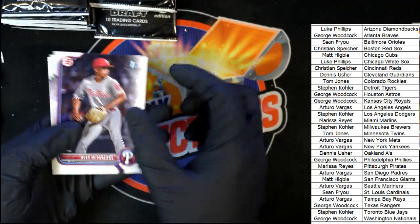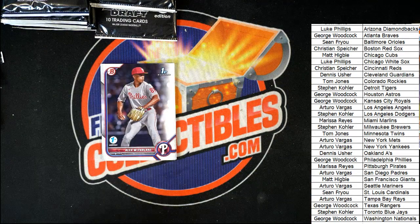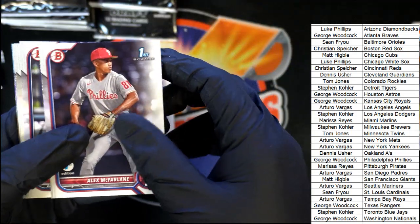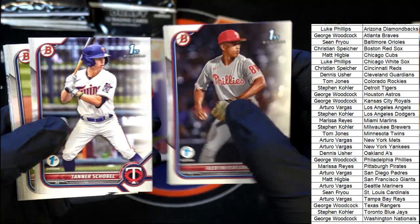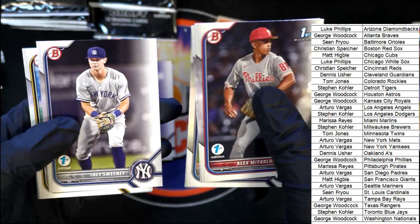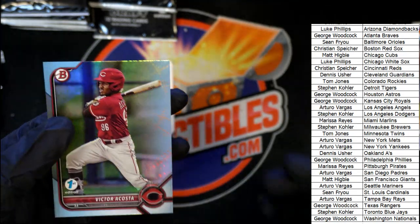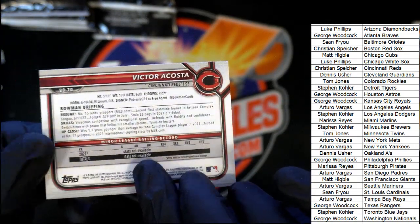Luke, you're behind the video feed — somebody get Luke up to the moment here. Luke, fast forward! That's funny — it's easy to get lost back in time. The red bar is great. It's great to have a red bar like that so you can rewind, but every now and again you can get lost in time. There we go — Victor Acosta, number 15 Reds prospect.